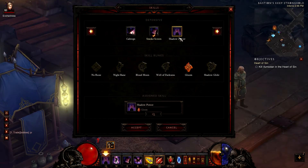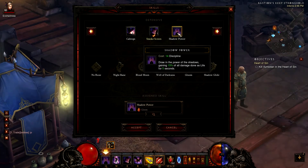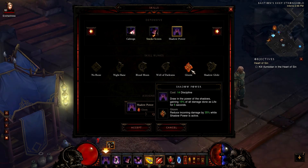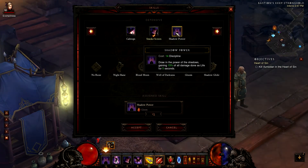The next one is Shadow Power, which is a pretty important skill to have. I mostly use this ability when I'm in trouble. You just pop this skill and you gain 15% of all damage done as life for 5 seconds, so you basically heal yourself when you deal damage. The skill rune I use for Shadow Power is Gloom, which reduces incoming damage by 35% while Shadow Power is active, meaning I take less damage from enemies.